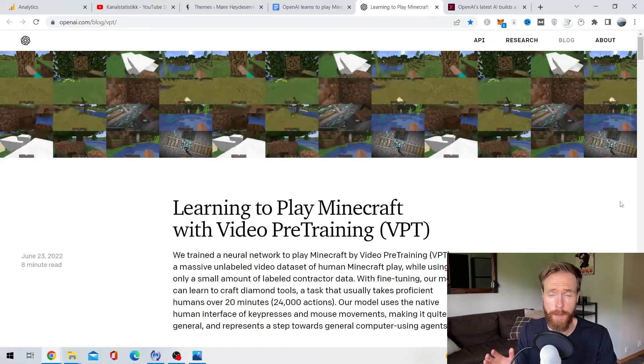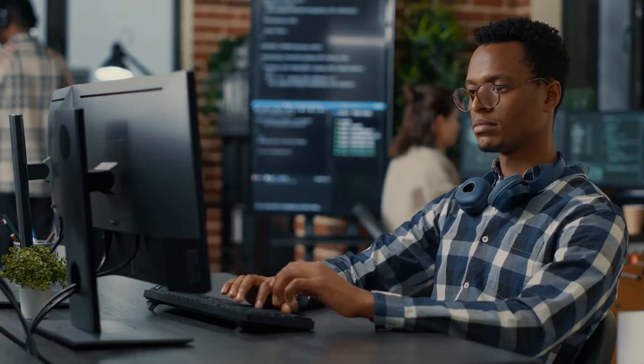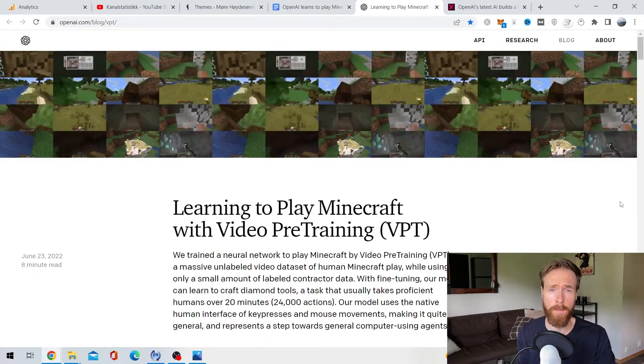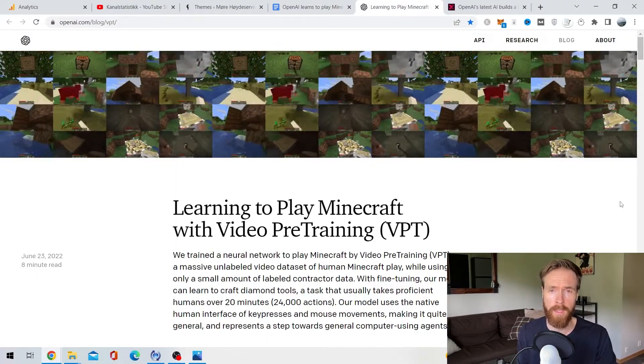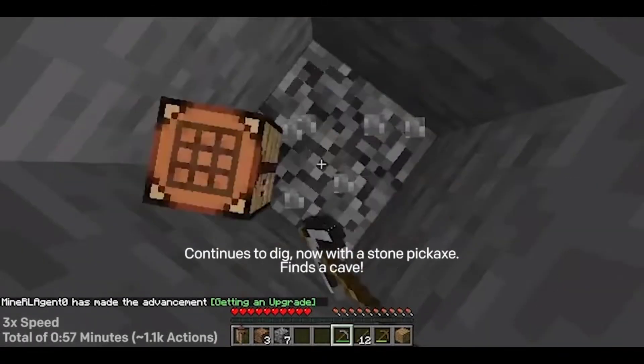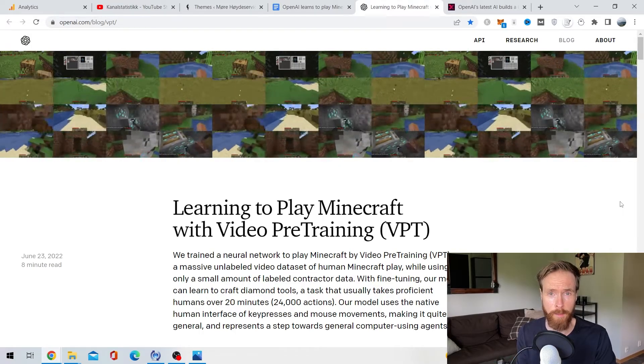In a new research paper, OpenAI shows how a mix of video training and reinforcement learning can pave the way for an AI to craft a diamond pickaxe in Minecraft. At the end of this video, we are going to watch a full video on how this was completed. But first, let me just explain how this came to be.